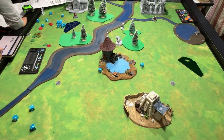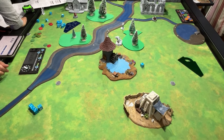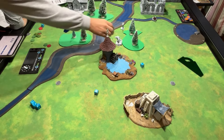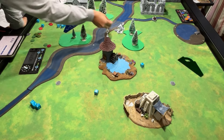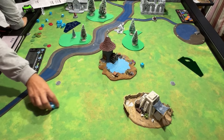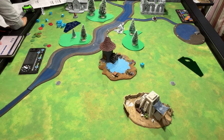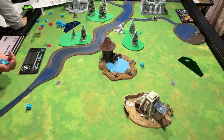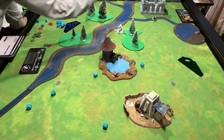Reinforcements go up only one. Gert does a will test to pick up the objective marker — he picks it up and charges. Gert's got the objective. He fires four shots with combat superiority — gets two hits, which becomes three hits. AP force, needs sixes, doesn't get them — three wounds. The archer is toast.